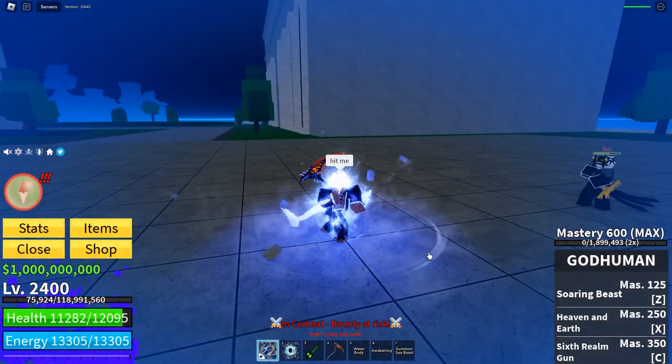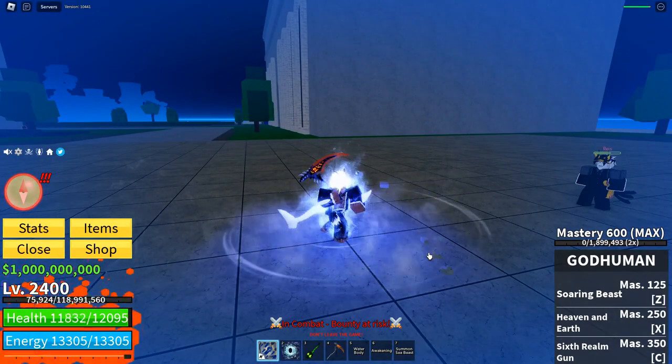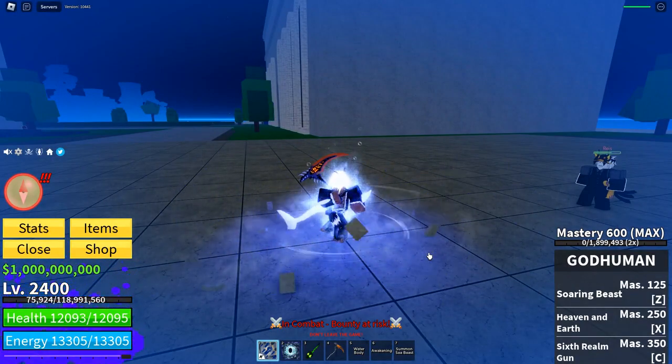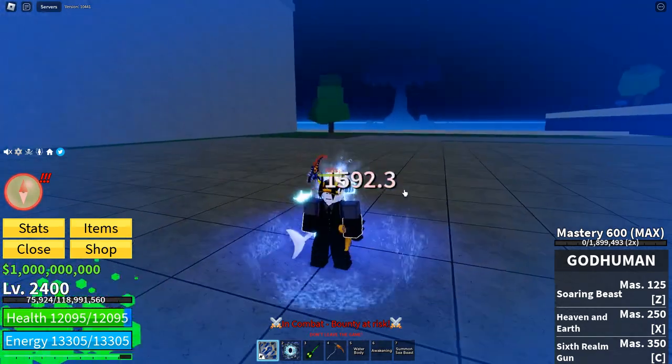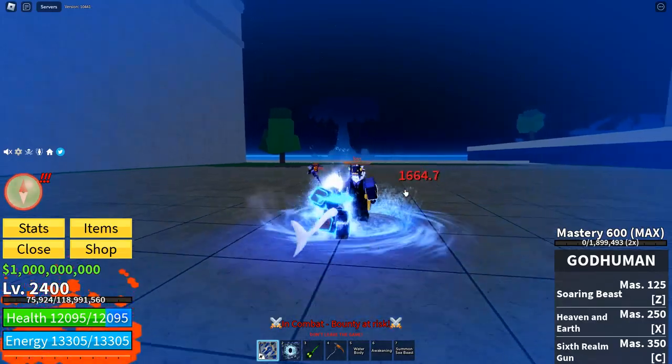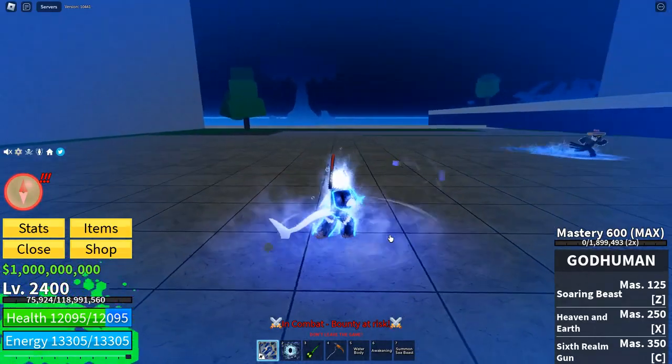As you can see, zero damage while I have my shield. So while you have that blue shield, you take zero damage. Zero damage — it's really strong now. And the way you regenerate your shield is by doing damage. My shield's already coming back, so now if he hits me, it would be zero damage again.